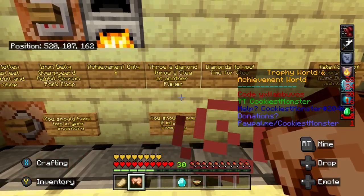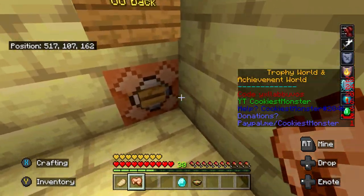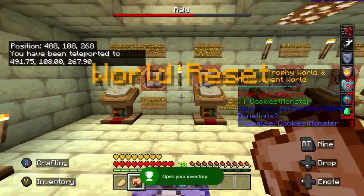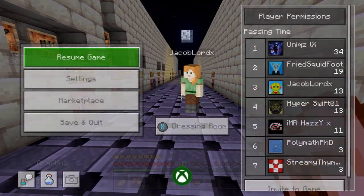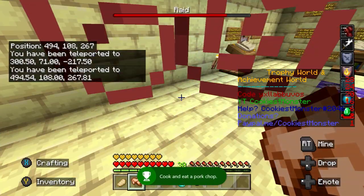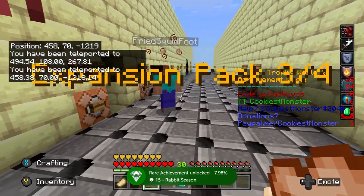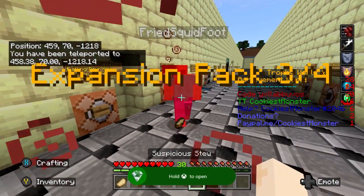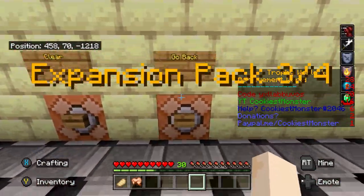That's us now cooked those two pieces of meat. At this point it does recommend that you throw a diamond and a suspicious stew at somebody. So I'm just backing out to that room to see if I can find somebody. Can't see anybody here, so I'm going to move over to the base game teleport. I'm going to go back again and then move to expansion pack three. I have found somebody — so I'm going to highlight my diamond and press down on the D-pad to drop it, then highlight the suspicious stew and press down on the D-pad to drop that. That should give me two achievements.